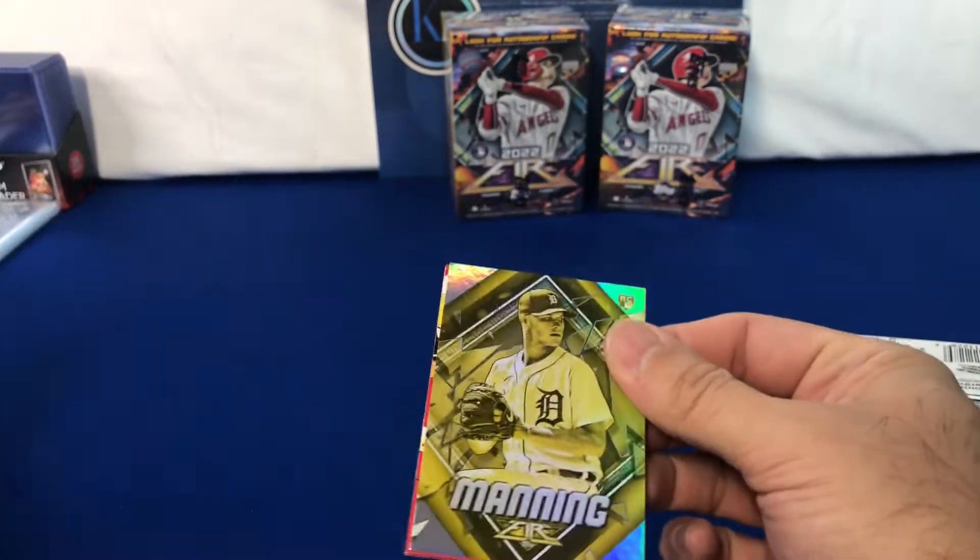They've actually got a lot of the players in their current uniforms. Heniger, Ramirez, Lowe, Frito rookie, Glasnow Jr., Rios, Marcus Stroman, and Osmond Meadows.